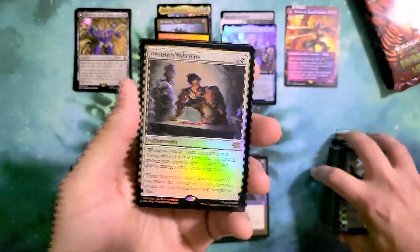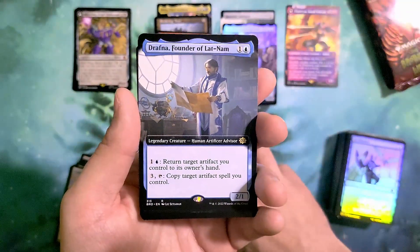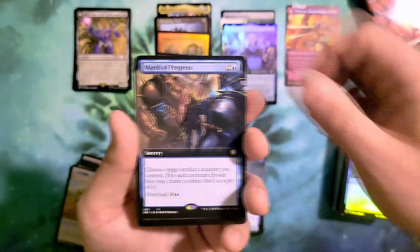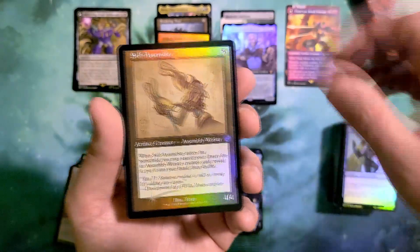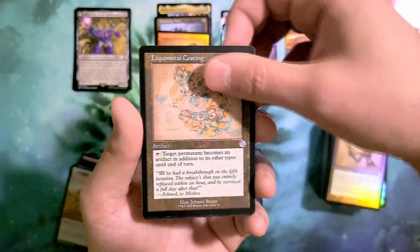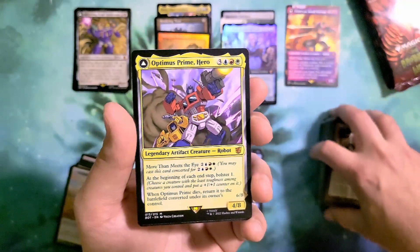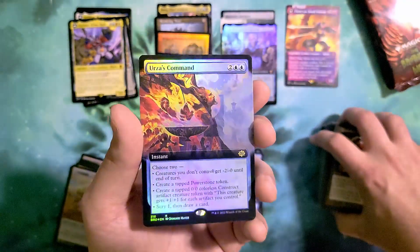We got Toski's Welcome again in the pack foil, followed by Giraffe Founder of Latin Am — in extended art non-foil, March of Progress in extended art non-foil. Self-Assembler in the retro schematic foil, Liquimetal Coating in schematic retro non-foil, and Quicksilver Amulet in our retro non-foil. Optimus Prime in the regular stock version, and we finish with Urza's Command extended art foil.